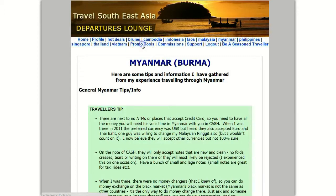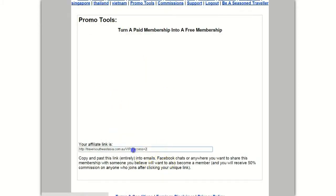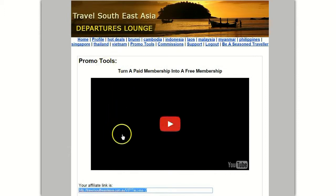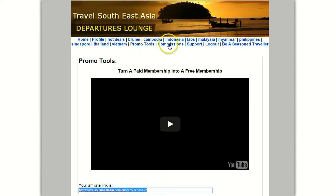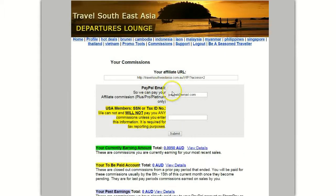These are the promo tools — some tools you can use to copy and paste. We'll be adding a lot more; there's only one at the moment, the video. We'll be adding more tools for you to put on your website, blog, or Facebook page. Commissions — this shows what you have been paid, what you will be paid, and what we owe you, so you can keep track of how it's all going.